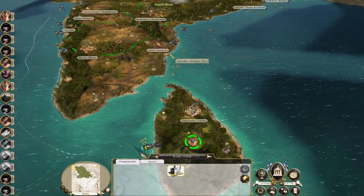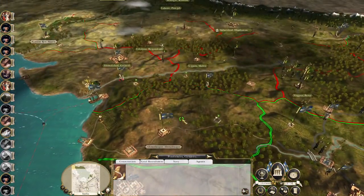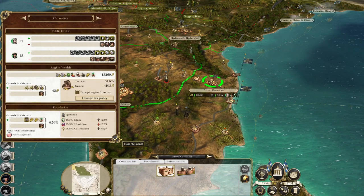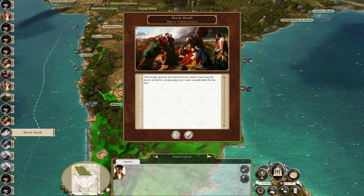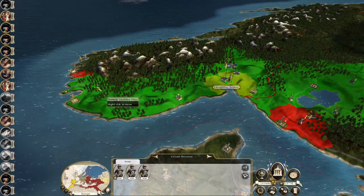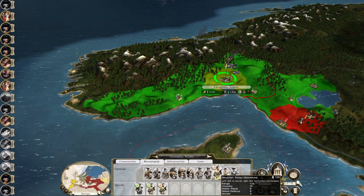Catholic Missionary in Ceylon — I can probably start in the south and just work your way north when it comes to converting people. We're not winning against this agent here. Heroic death for Diderot Vauban. This force could probably push south, but instead I'm going to recruit some mountain troops and some line infantry.